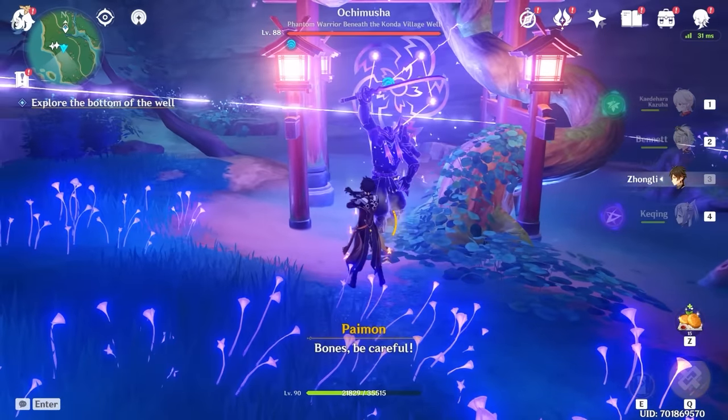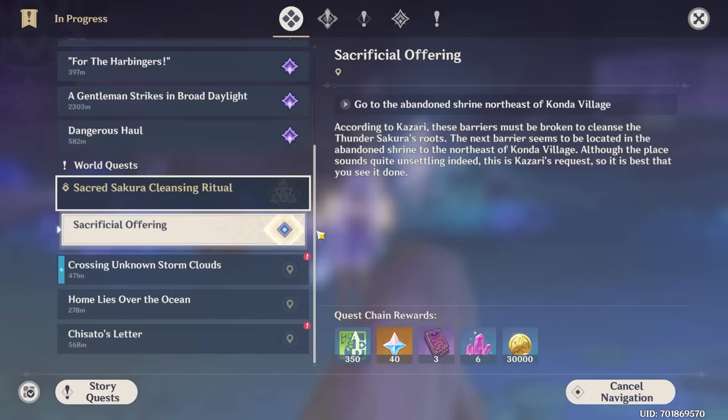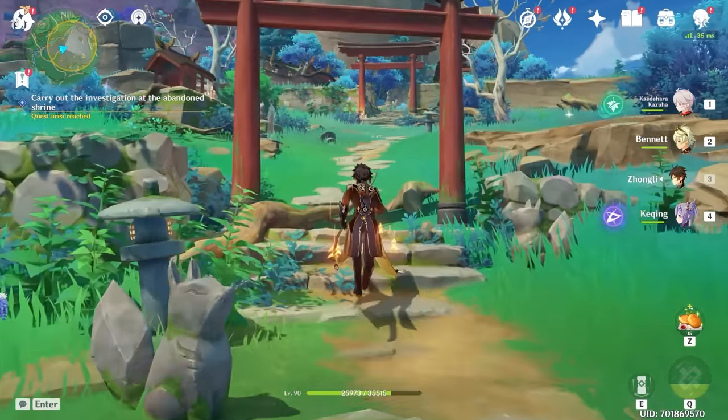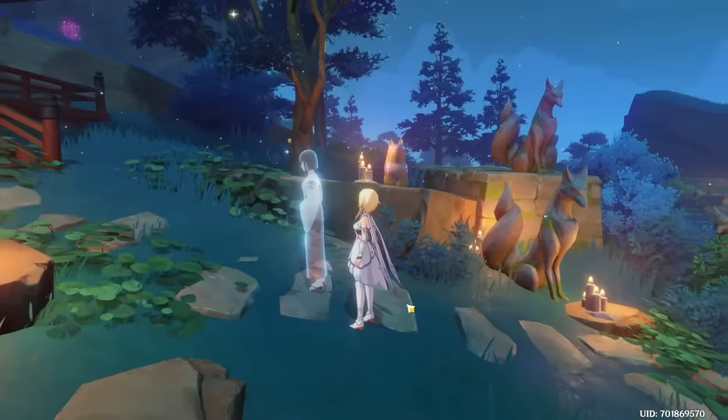And then you'll have a samurai to defeat. The next shrine you can get to, you can see in the quest page — it's the northeast of Kanda Village. Here is the location of the shrine. Just continue on forward. Talk to the mysterious shadow and she will disappear.